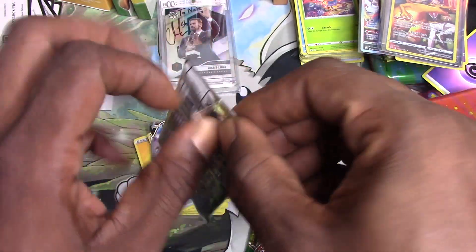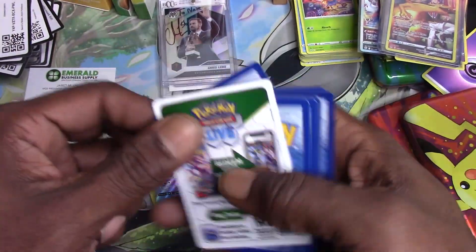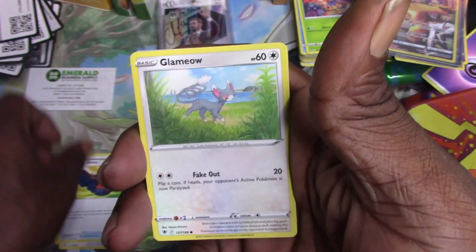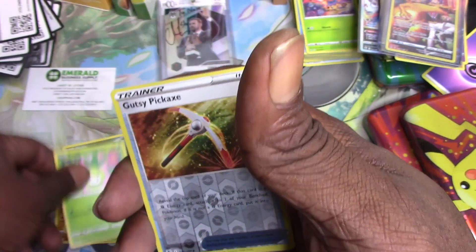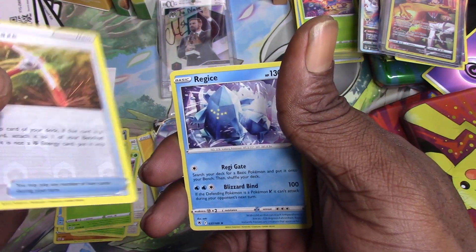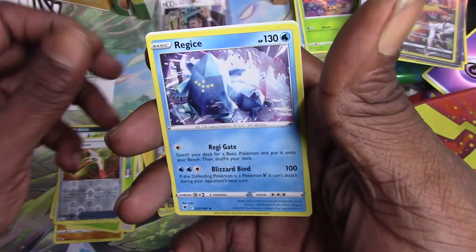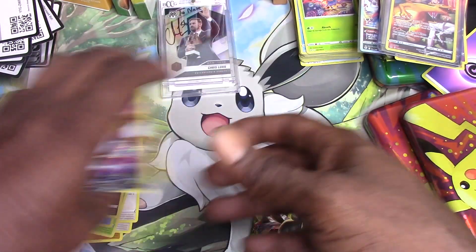Last but not least — last Astral Radiance pack, let's get right into it. One, two, three — Skrelp, Ursaring, Trekking Shoes, Glameow, Yanma, Swablu, Nickit, Piplup, Gusty Pickaxe reverse holo. And then Rayquaza! So that was it for the Astral Radiance.